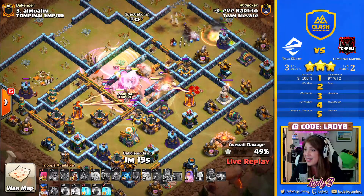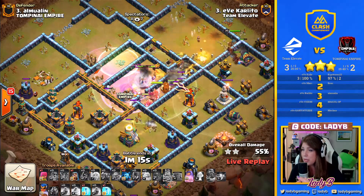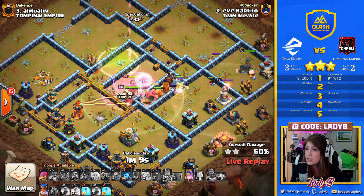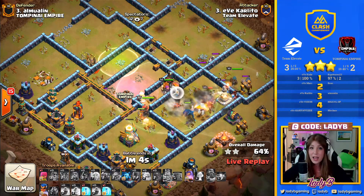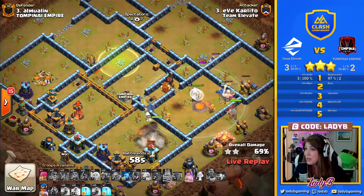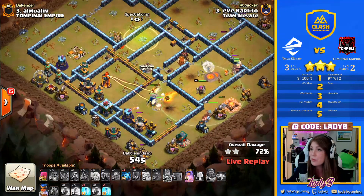We get what we need in that compartment, and most importantly, as we push through into the center of that base towards the back end, we've got tons of power left over. These Super Wizards are alive and kicking and fighting, as are the Pekkas, because we've got the King taking the lead here doing that mighty tank work. Royal Champ just barely set on the board, and we are almost done with this one.